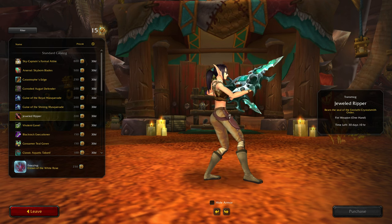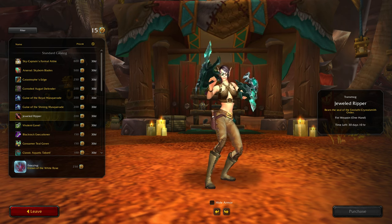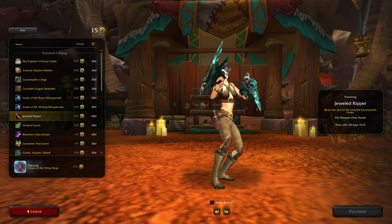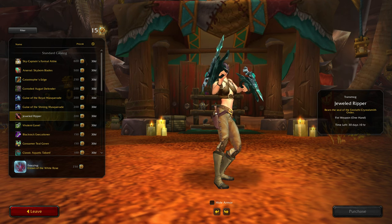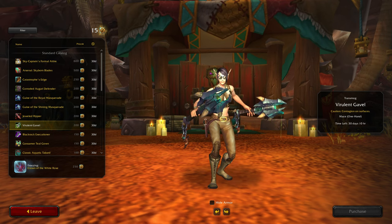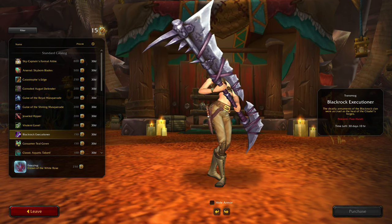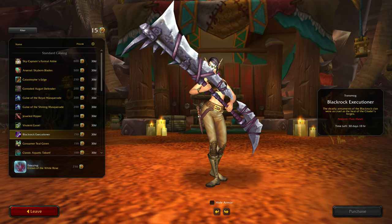Then we have the Jeweled Ripper. This month is definitely a melee type of inventory. The Jeweled Rippers are pretty big for fist weapons, but I guess that's what you want if you want to do a lot of damage. Virulent Gavel - not really a fan of that either. Blackrock Executioner - wow, that's pretty huge, but it is a polearm so I guess it makes sense.